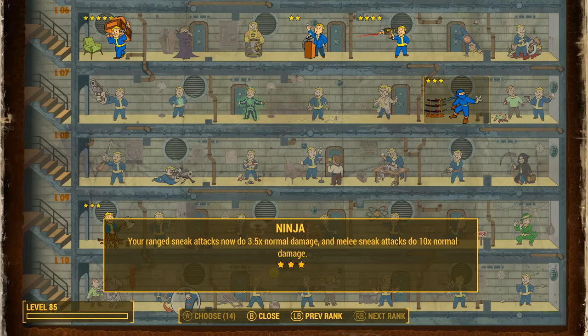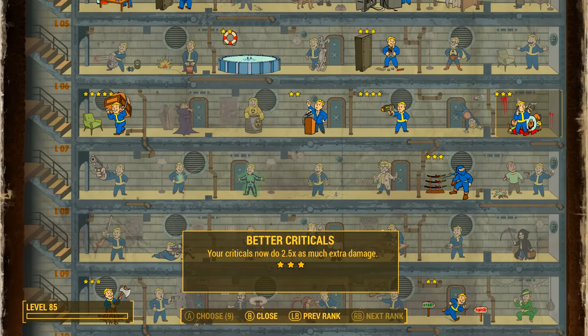If you want to do sneaking the best way is with a stealth boy, even in a big set of power armor. With the Ninja perk at rank 3, ranged sneak attacks do 3.5 times normal damage and melee sneak attacks do 10 times normal damage. Sadly for unarmed it is only a 3.5 times multiplier, not 10 times like melee. You can go three out of three with that if you like. Finally, take Better Criticals rank 3 — your criticals now do 2.5 times as much extra damage.